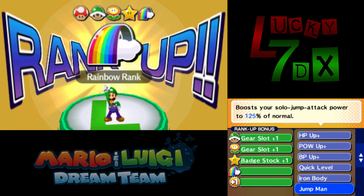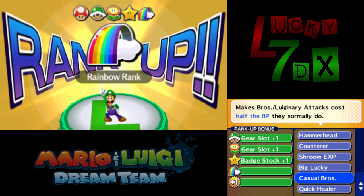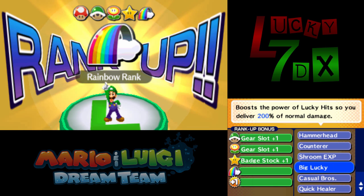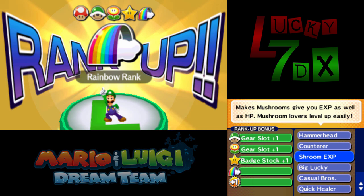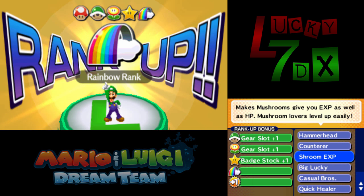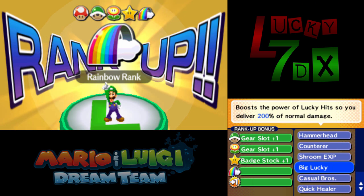Let's talk about Luigi now. I'm going to give him basically the same things as Mario, but I want to discuss Casual Bros for a second. Luigi does not have the Master Gloves — we actually want the Lucky Gloves on him, and because of those Lucky Gloves, Big Lucky becomes very important. The question becomes what to put in his chest gear slot. The choice is Guard Shell DX again, or an item from the Rainbow Shop that will give him Infinite BP through a slightly different method we'll talk about later.